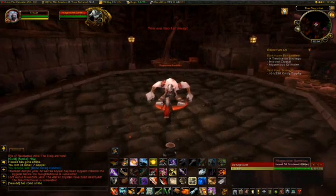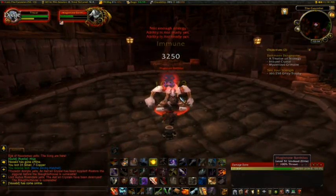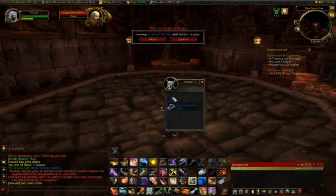Here's the optional boss, the fourth boss. Obviously, you can just skip them if you don't want to do them, but grab them anyway. Some of the stuff in here does disenchant, and some pretty nice stuff if you're an enchanter looking to make some money.